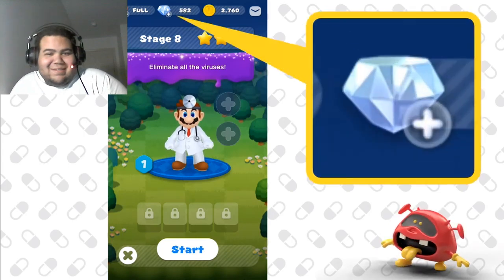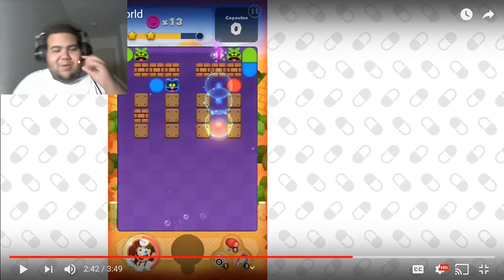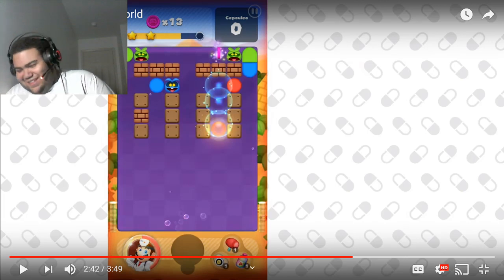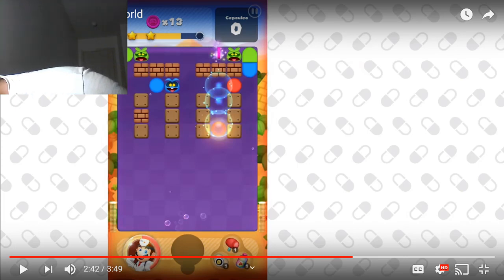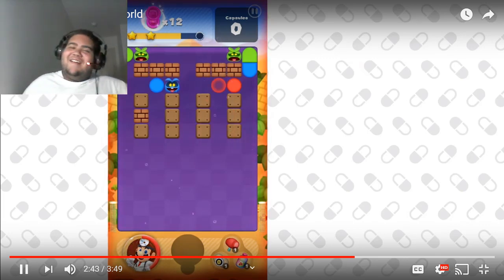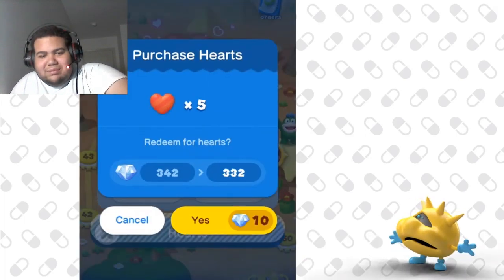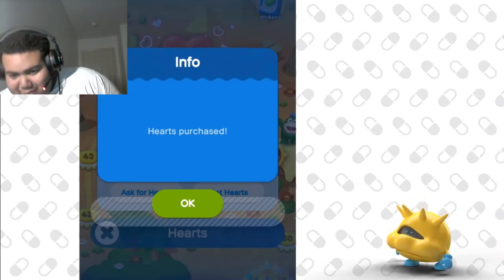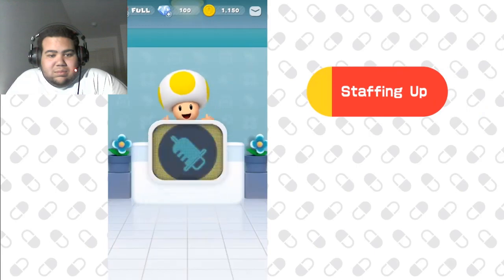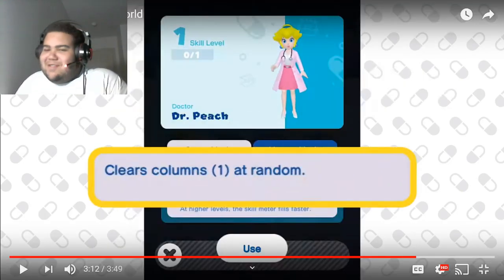Uh oh, here comes the paid part. What's that diamond supposed to be? If you like, you can purchase diamonds at the shop — but what are they for? Why does the chill virus have such an elegant voice? I can't. If you want to, you can use them to continue a stage, obtain items, or restore stamina. Diamonds — premium currency, we all know about it. Oh, nurse Peach is back! You can add new doctors to your roster by using diamonds or coins.